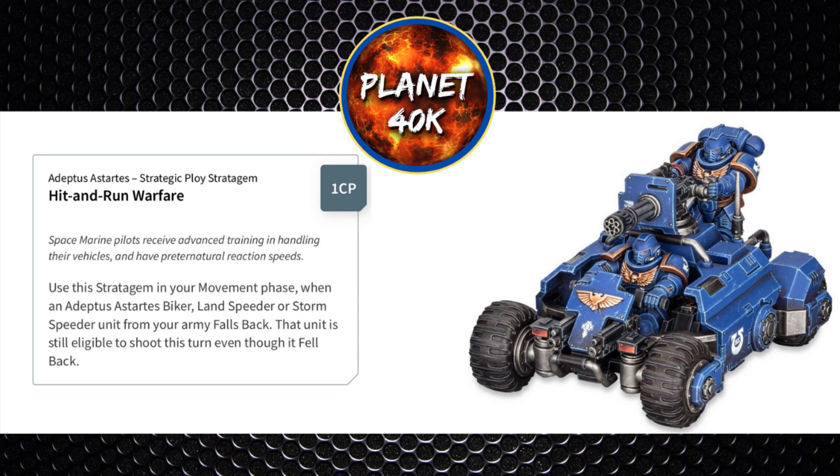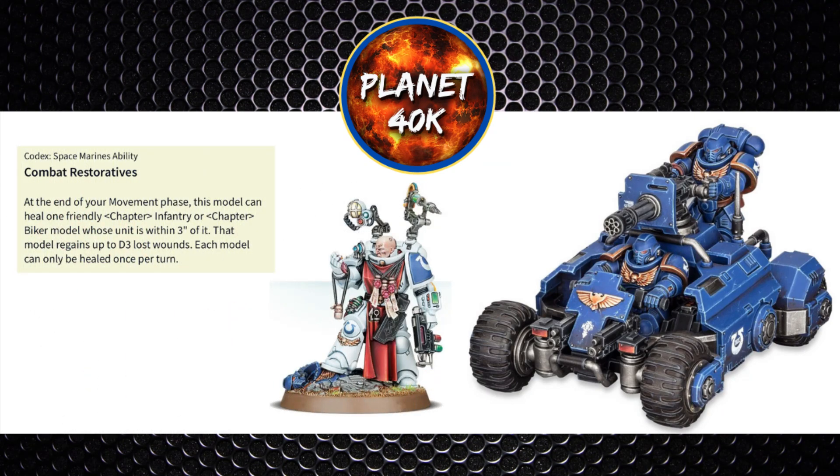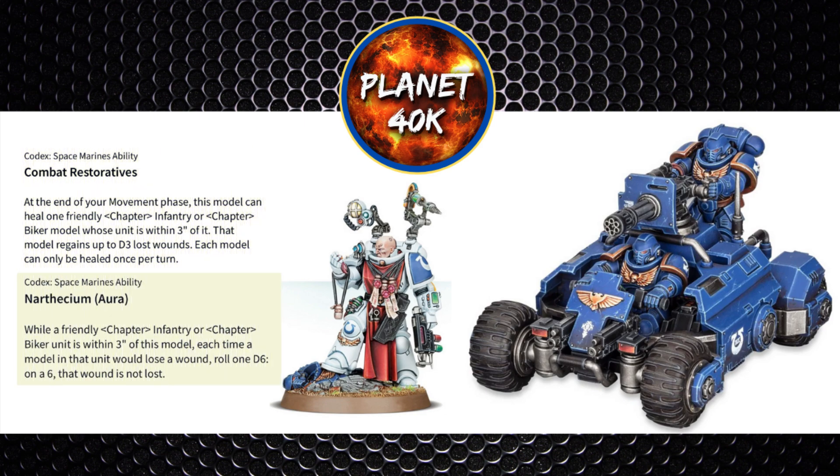Looking at synergy with other units: if you've got a Psyker on the battlefield, casting Psychic Fortress — warp charge value of 6 — will give the unit a 5+ invulnerable save, which is quite huge for a unit with so many wounds. The apothecary is quite OP right now — you can use Combat Restoratives to regain D3 lost wounds per turn, and it also grants the Narthecium aura, which is a 6+ feel no pain within 3 inches. If he's a Chief Apothecary, you can use that command restorative twice per phase.